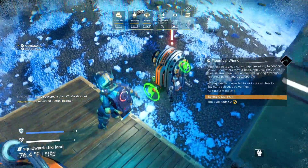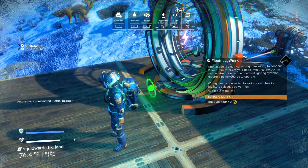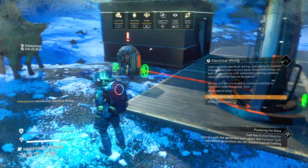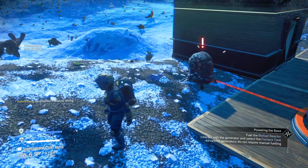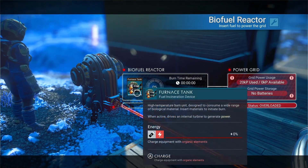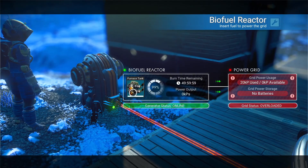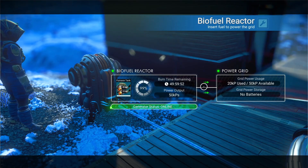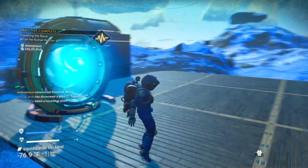Honestly it's not extensive enough. I'm gonna put this thing on backwards, I don't even care. Fuel the biofuel reactor — with what? What do you take for fuel? Charge with organic elements — I'll give you some condensed carbon then. Burn time remaining — it's got like 50 hours. 50 hour burn time!